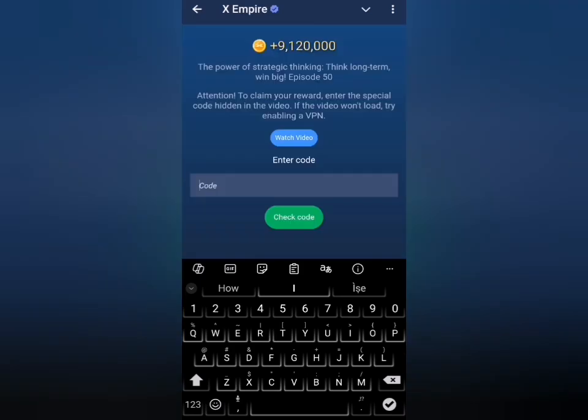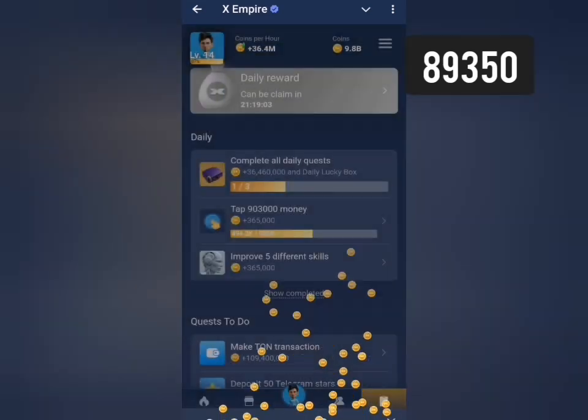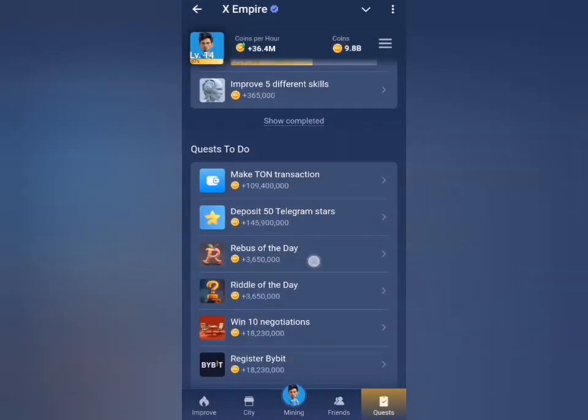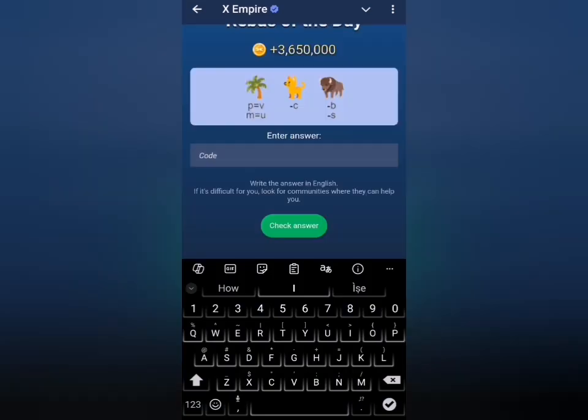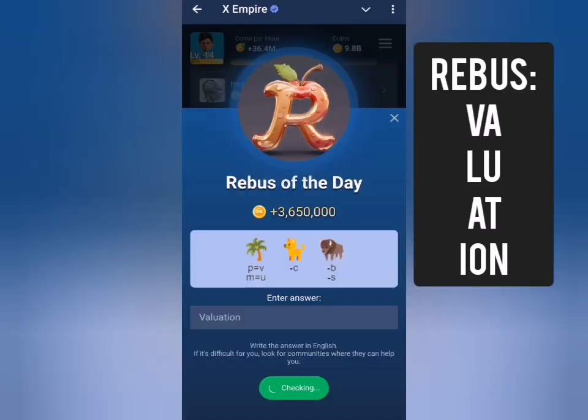I'll walk you through today's YouTube code and rebus so you can claim your rewards. For YouTube episode 50, the code is 89350 — click check and claim your rewards. For the rebus, type in 'valuation' and click check code to get your rewards.